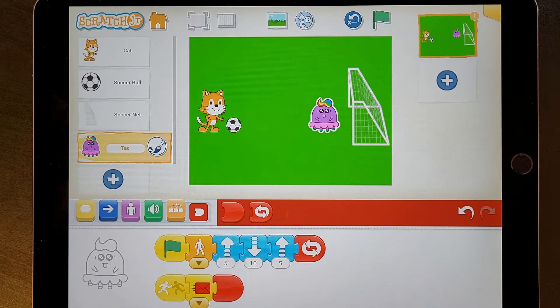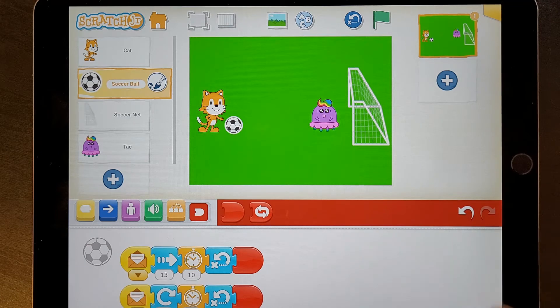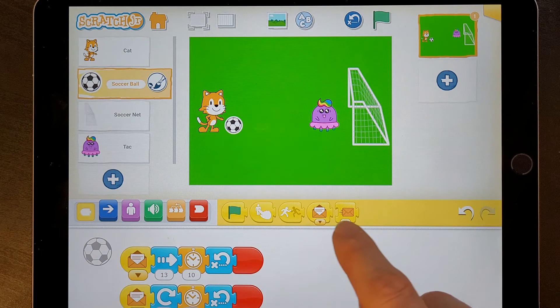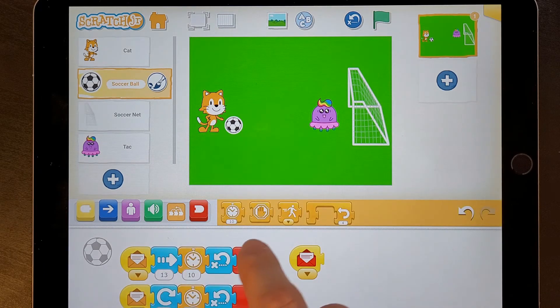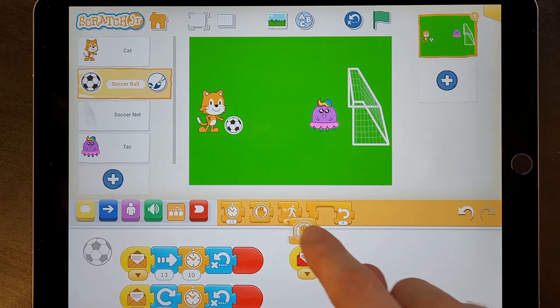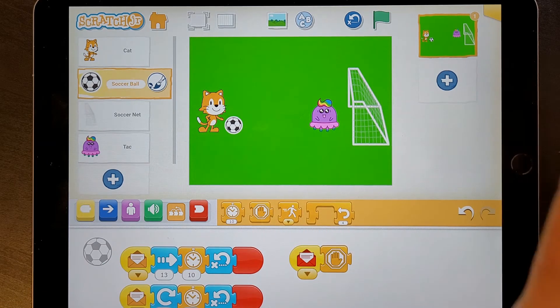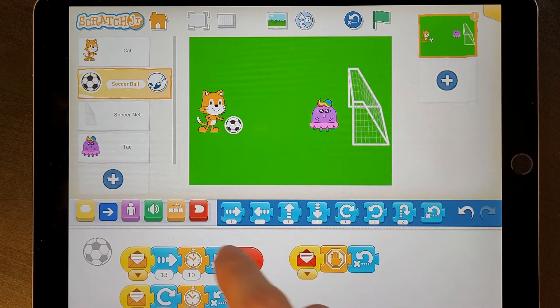Next we're going to go to the ball. So when there's a red message, the ball needs to stop moving. Get your receive message block and change it to a red color. Then go to your control blocks and get the stop block — that's going to make the ball stop moving. And then we're going to send it back to where it started.